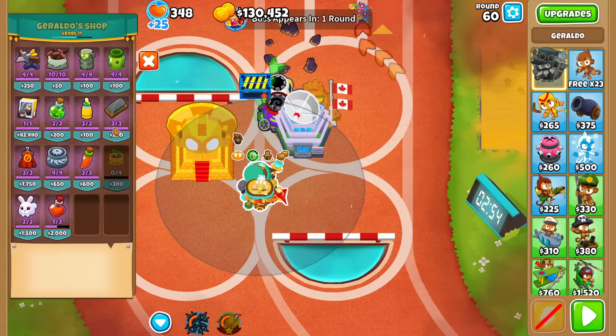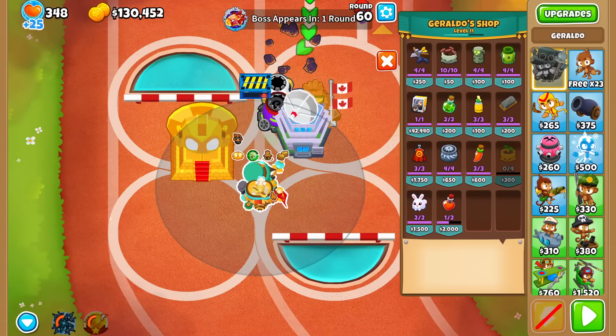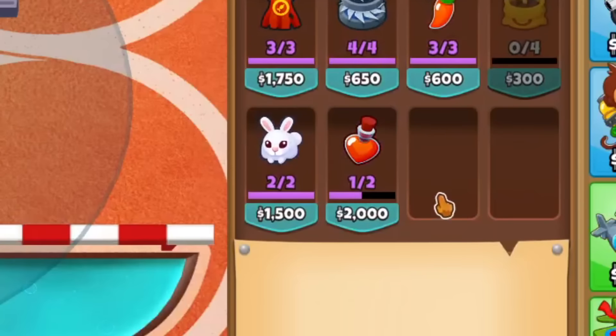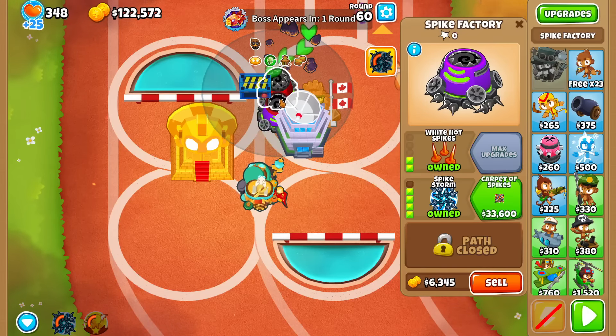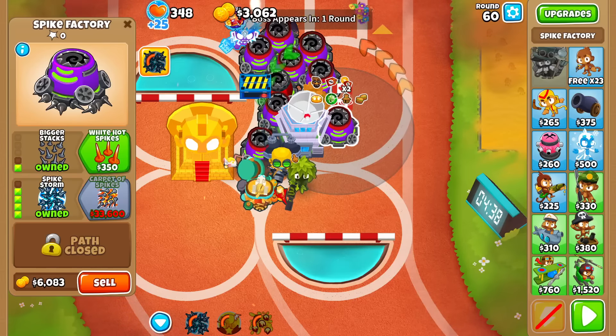Now we blast off. What we want to place around our temple here is Spike Factories — the insta-kill meta is indeed Spike Storms. Spam 1-4-0s and buff them like crazy with a Homeland Defense. We're also going to be using rejuve potions so we get it up instantly. I also think I forgot the tech where I had to buy Geraldo level 11 earlier to get two rejuves, but now I only got one, so that's going to make our kill a little bit slower.